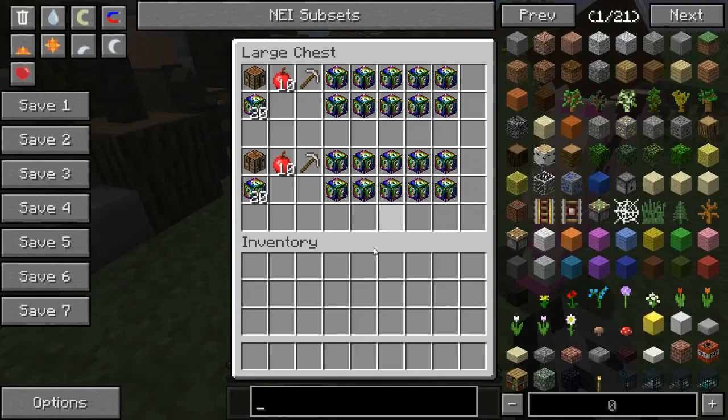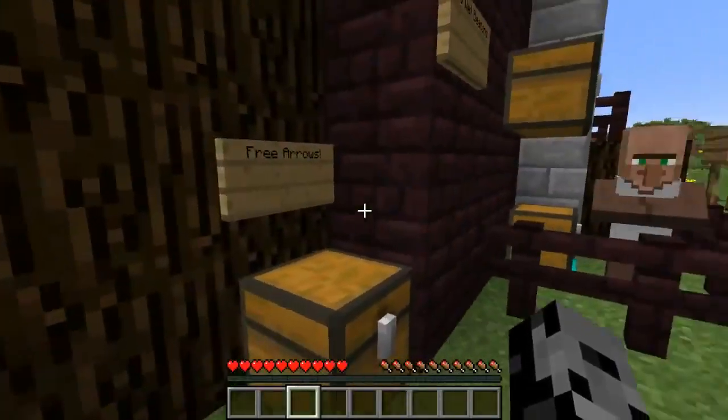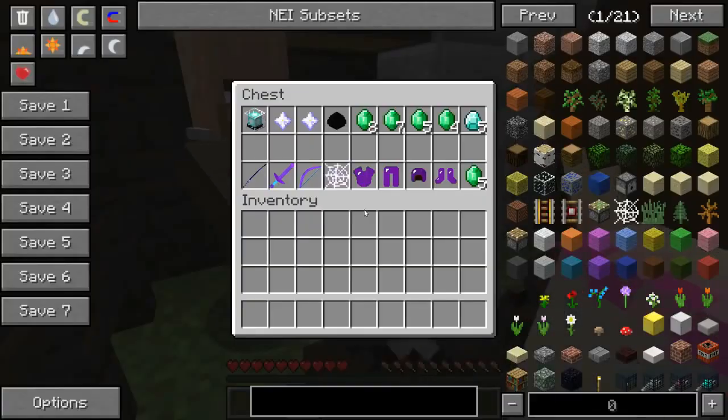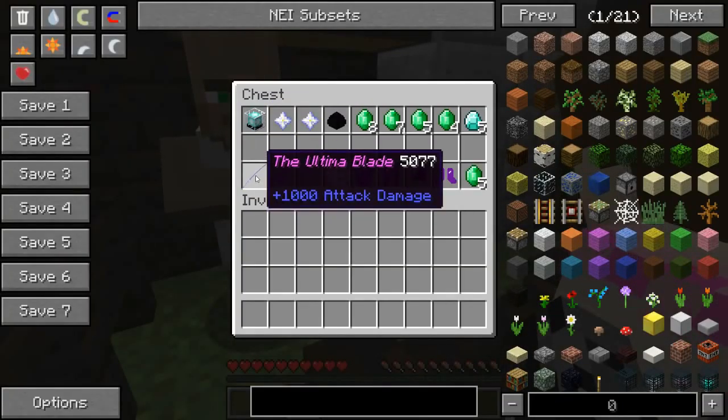All right, so let's check out the trades. We are using the spiral lucky block. There are free arrows available today because we have the bow. I wanted to use it because it's really awesome.